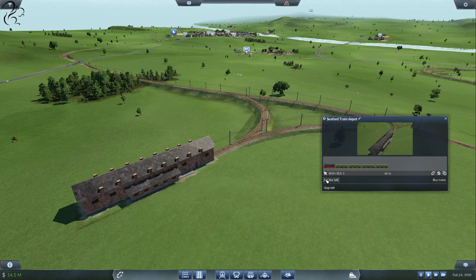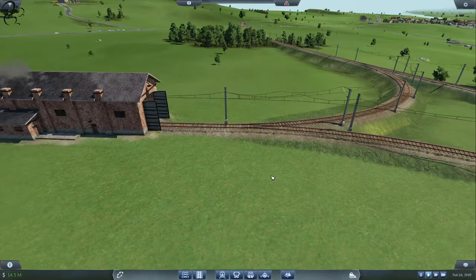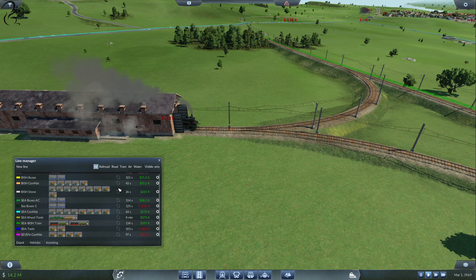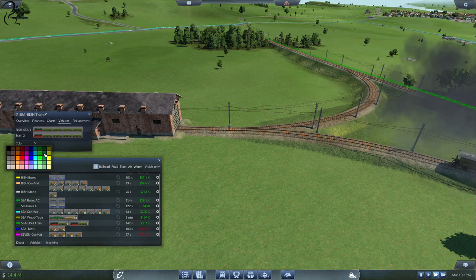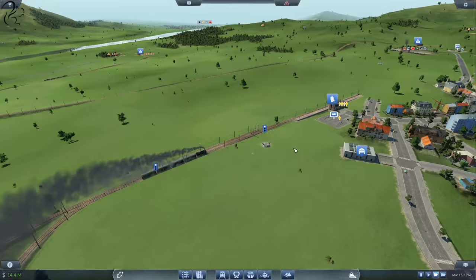Now what you'll notice is when the trains come out, the new wagons we bought won't be the right colour — it's just one of those annoying things. Watch — we've got our first two which are green, and then the next two are default colour. Unfortunately you have to go back into vehicles and reassign the colour, and that will recolour everything on the line again. Okay, we'll leave those guys to it.